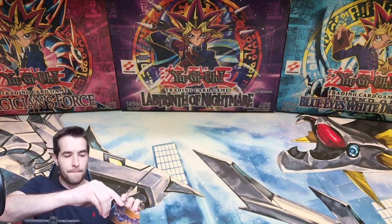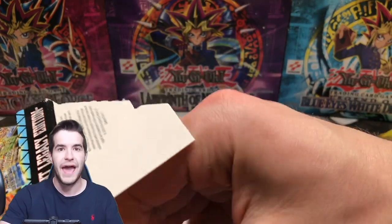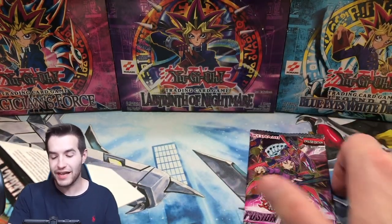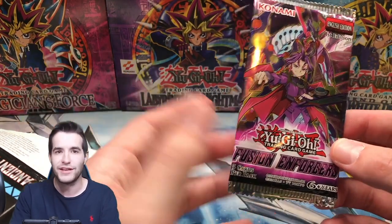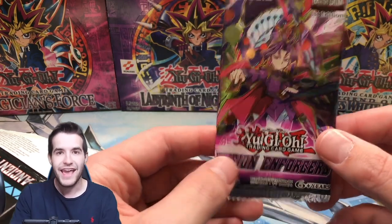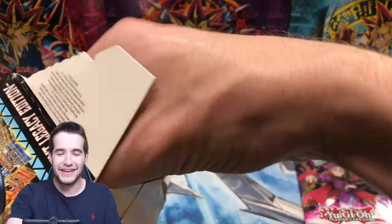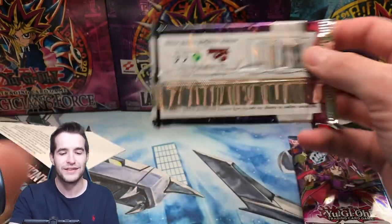Let's open it up from the bottom. We're going to do these one at a time for the dramatic effect. First pack - Fusion Enforcers. This is First Ed! When I did every pack opening last year, we went around and got Monster Boxes to get this pack, and I needed a First Ed one and I couldn't get one - I got an Unlimited one. I should have bought these!